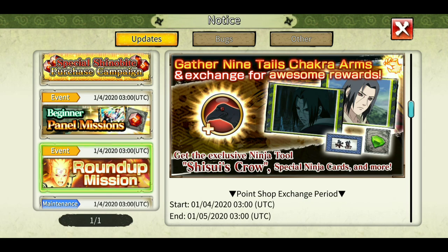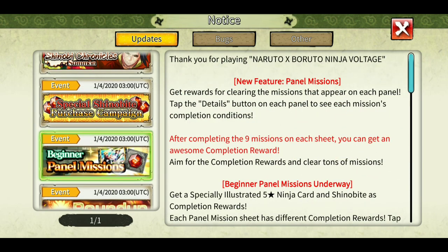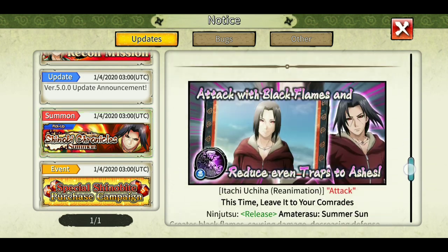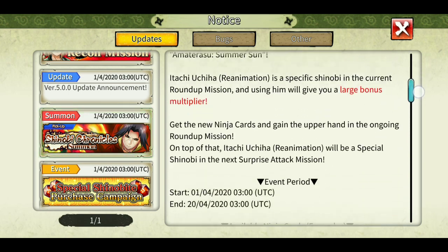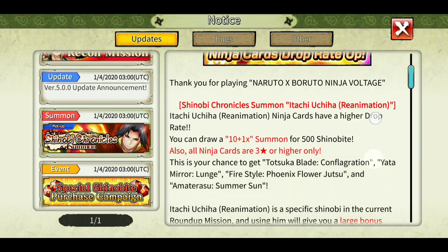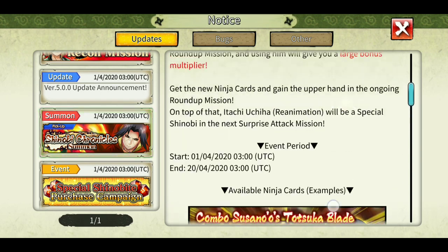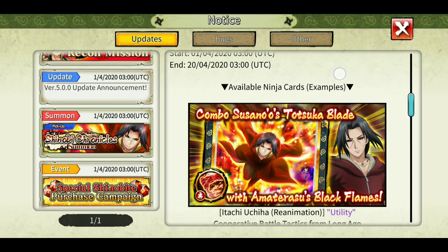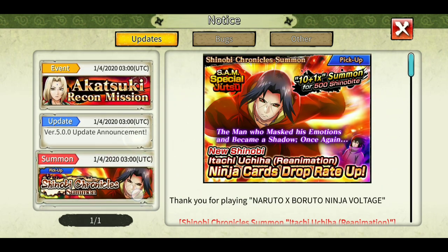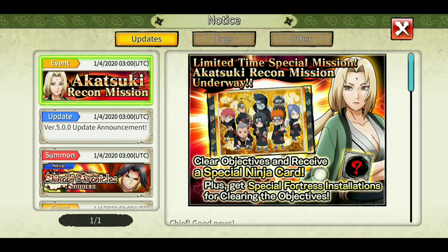Beginner panel missions - we'll just jump into the panel mission from the home screen. Itachi Uchiha summons: I'm not going to talk about him in detail but maybe I will summon on him and showcase you. His kit is decent but I am waiting for the 10th so that when SAM comes he will be there till the 20th. SAM will come on the 10th and end on the 20th, so I will decide on SAM whether to summon on Itachi or the new Shinobi. The version 5 announcement panel missions are here.